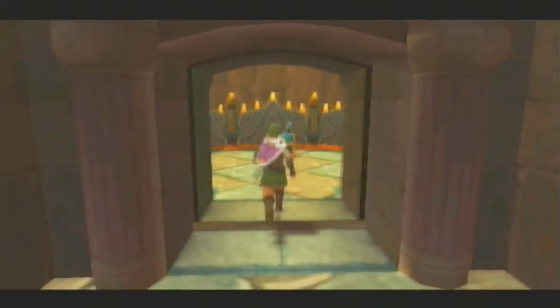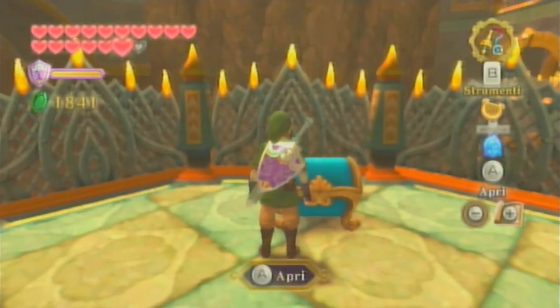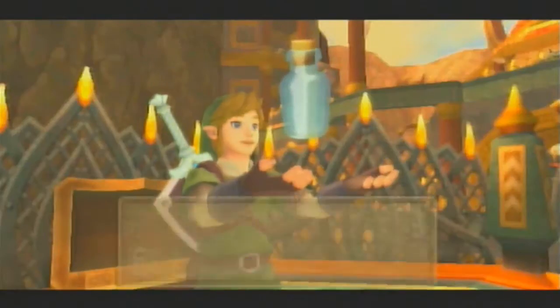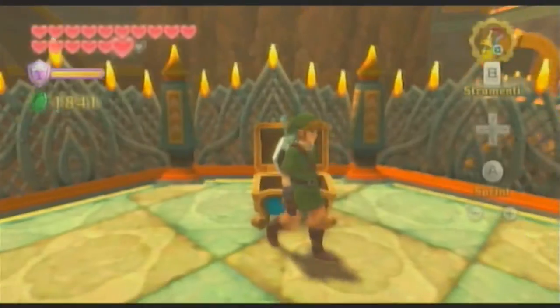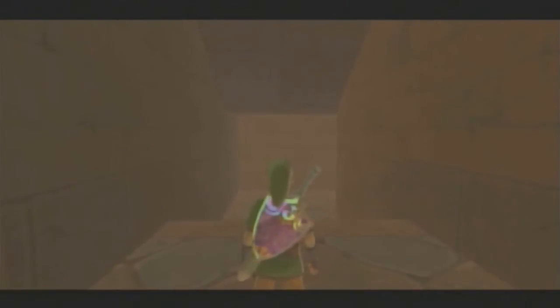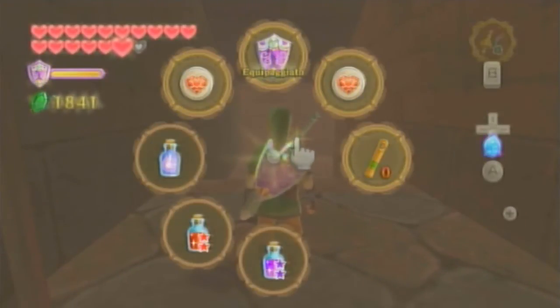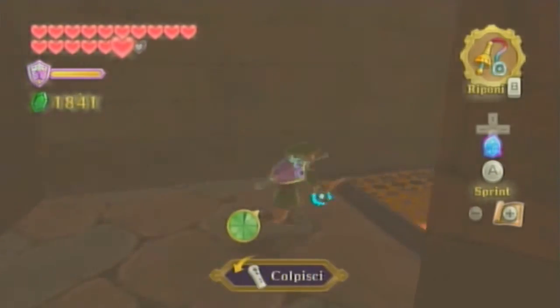La porta ci conduce a uno scrigno. Questo scrigno se non mi ricordo è quello importante. Un'ampolla, l'ultima ampolla del gioco. No, aspetta, non è vero che è l'ultima del gioco — cosa sto dicendo? È la penultima del gioco. L'ultima non l'abbiamo ancora trovata.